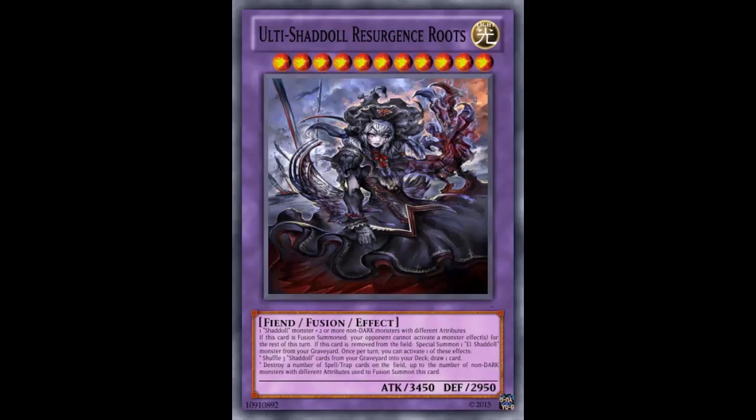So the full material requirement is: one non-dark Chadal monster, one dark Chadal monster, and one or more non-dark monsters with different attributes. It can be a Chadal monster, but it has to be non-dark — one or more with different attributes.